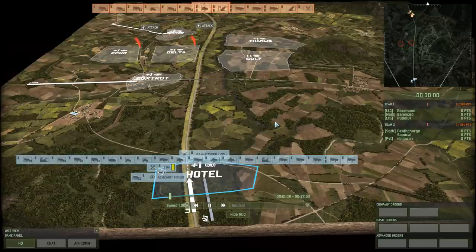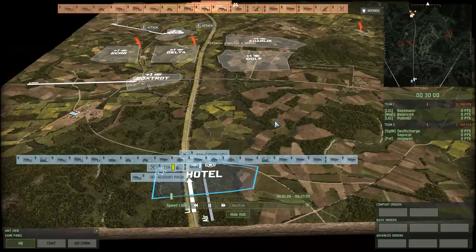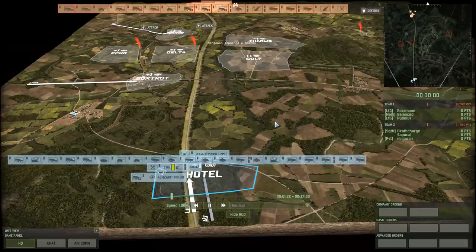They're playing Blue 4 versus the Buff Anzac team on Red 4. It's not the first time that Razman's team has played this map. You can probably find their video on the channel from Razman — I'll link to it down below in the description. I would very much recommend that you also check out their video.